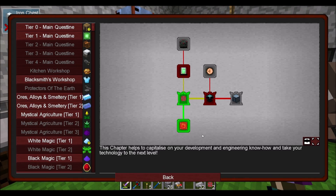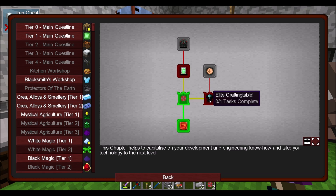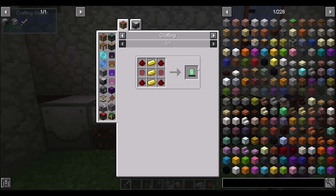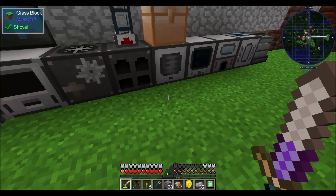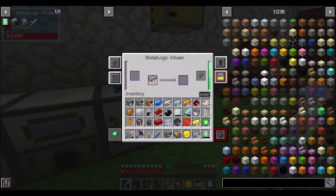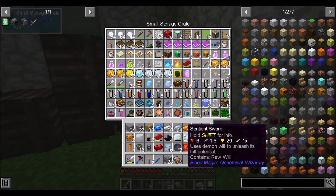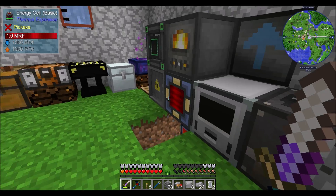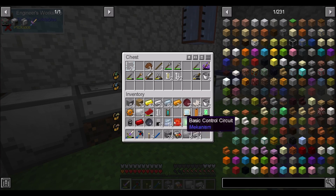Energy tablet, advanced cube — nice. First jetpack components — that sounds cool. I kind of want to follow the elite crafting table quest, but I think an energy tablet might do me well. It wants two energy tablets? Really? Killing me, Smalls. Let's go make the enrichment chamber off camera. That's two silicon, which gets me a battery. Now I just need some glass and that energy cell.